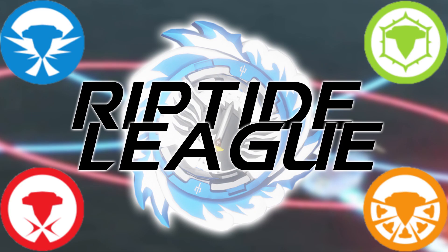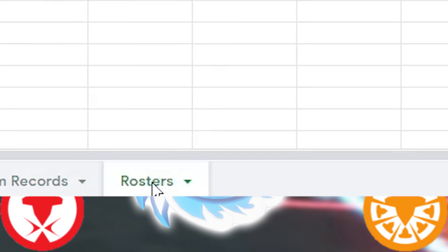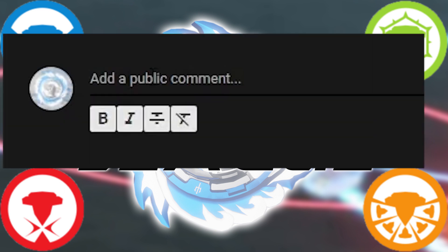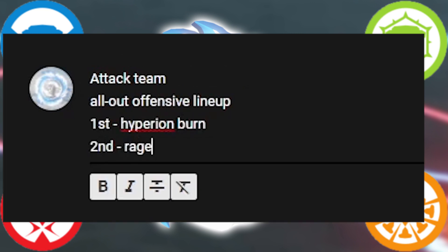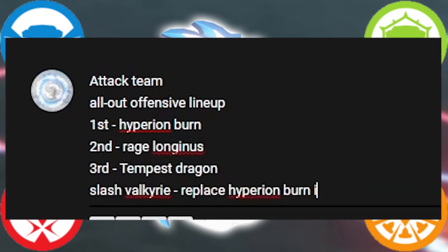First, click the link in the description and go to the Rosters tab — there you can see the available stock combo base for each team. Then go back to this video and comment the battle order for the team you support. Here's an example: Attack team, all-out offensive lineup — first Hyperion Burn, second Rage Longinus, third Tempest Dragon, then Slash Valkyrie will replace Hyperion Burn if it loses to a spin finish. Basically, the roster lineup depends on what kind of strategy you want to pull off.